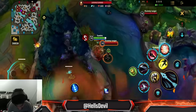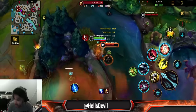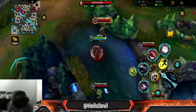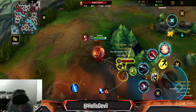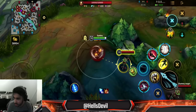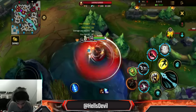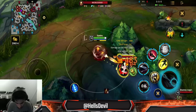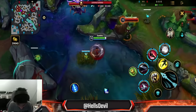A very easy way to get all your stacks is: basic attack, first ability, basic attack, second ability, third ability, second ability. You can see how fast it goes — you can do this unbelievably fast. Keep in mind the range of the second ability is shorter than your basic attack range, so you do have to be close to the enemy for this to work. It's actually a pretty hard combo to execute perfectly.